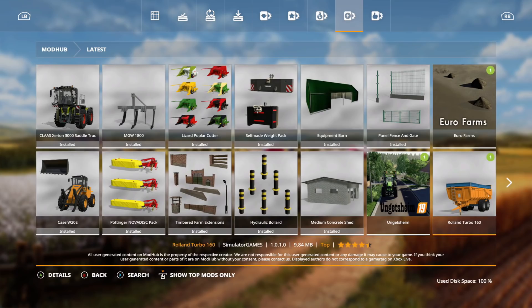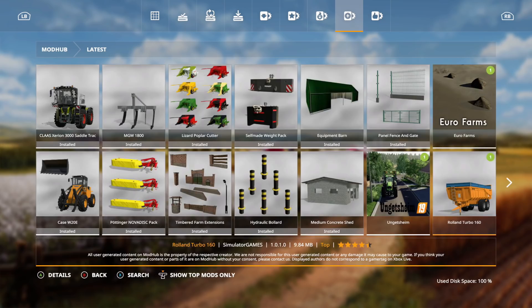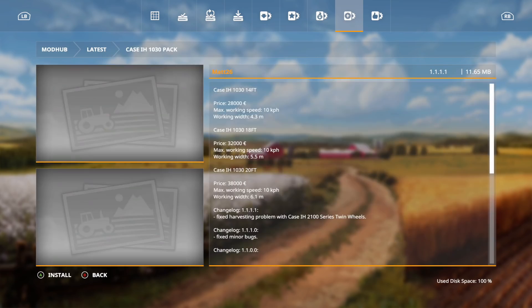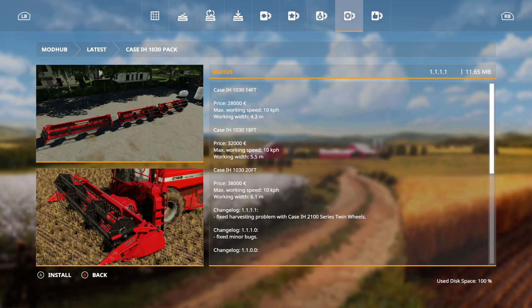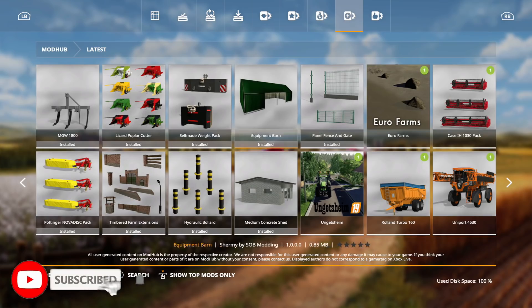The next one is the Roland Turbo 160 — improved all dirt textures and visual improvement of the fill volume. The next one is the KSIH 1030 pack — fixed a harvesting problem with the KSIH 2100 series twin wheels. We also got a new map, Euro Farms, which is new on console. We'll take a look at that maybe in another video.